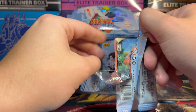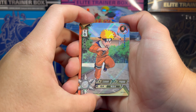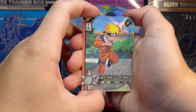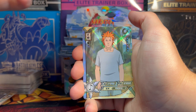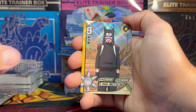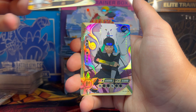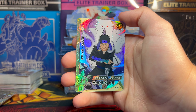We've seen this man before making a derpy face. We got Ten-Ten. We got Sasuke with the curse mark — it is so badass to watch his first interaction with the curse mark if you re-watch that. Naruto with the ramen looking all happy. And we got an SR. This dude here — could not tell you his name for the life of me. SR every single pack thus far.